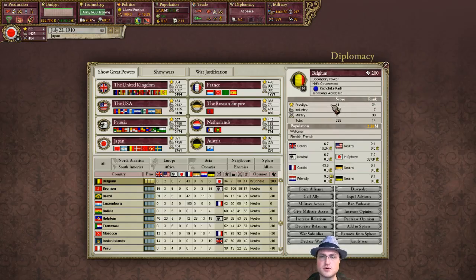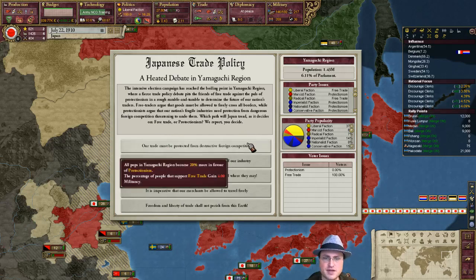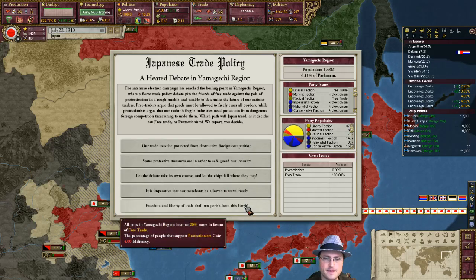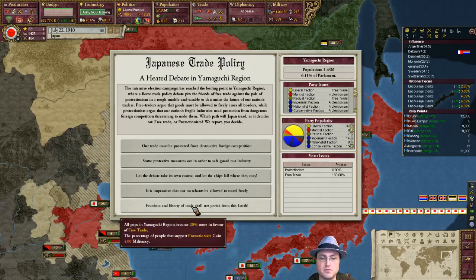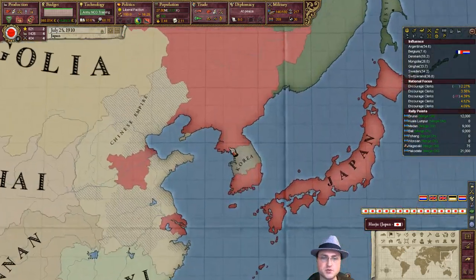Our relations are totally maxed out — awesome. Debate about trade: protectionism versus free trade. Again, we're going to go towards free trade as much as possible. People are totally in favor of that, which is good — we're not going to be upsetting anyone, because that would generate a lot of militancy. If we went the other way, a hundred percent of the people would gain militancy — that would be dangerous. Free trade, liberalism — that's the direction we're moving in.